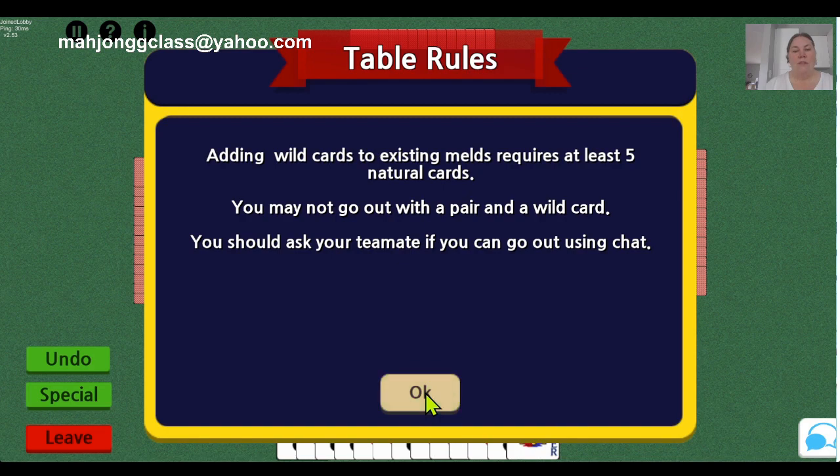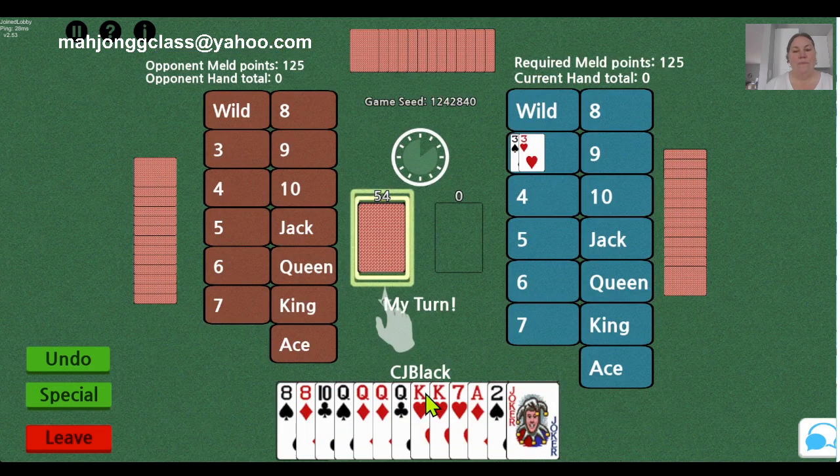Don't forget to ask your teammate to go out. They've arranged the cards for you automatically. I'm the first person to go — I am to the left of the dealer.